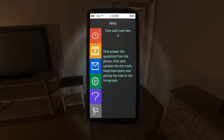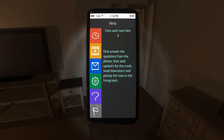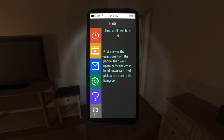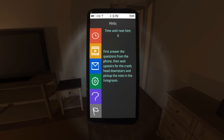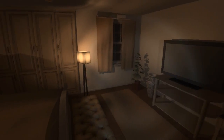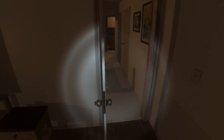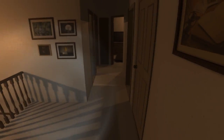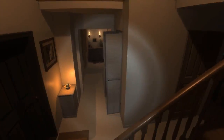And what's this about? Hints. First, answer the questions from the phone, then wait upstairs. Oh, this is a game hint? That must be the crash. Head downstairs and pick up the note in the living room. Well, here we go — now the game's finally starting. I think I pretty much know the lay of the land. Bring it on. This is kind of fun, I've got to say.